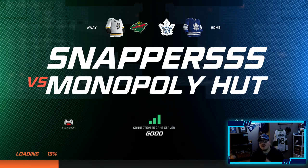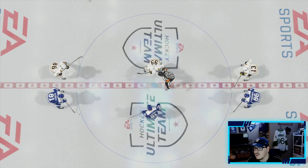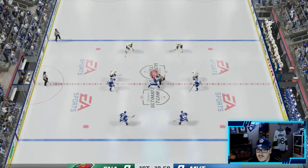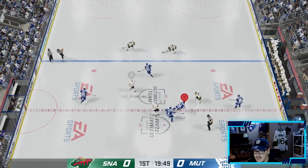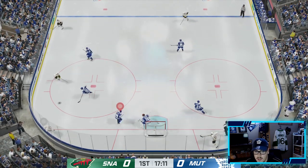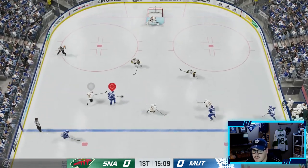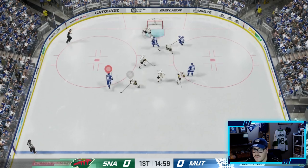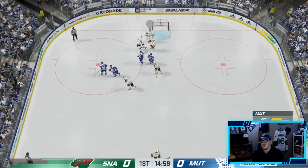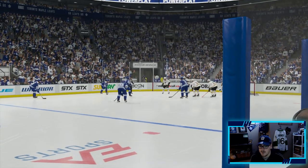First game of the episode, we're looking to keep our perfect record alive. Tavares's first game of the series - let's see what he can do. Oh no, that's gonna be - what a save! Broski was a huge save. Klingberg again, he's having himself a shift. That's a penalty. Tavares takes a shot, big save from Dubnyk. Here we go - big power play here. Great first shift from Tavares, cannot complain about him so far.